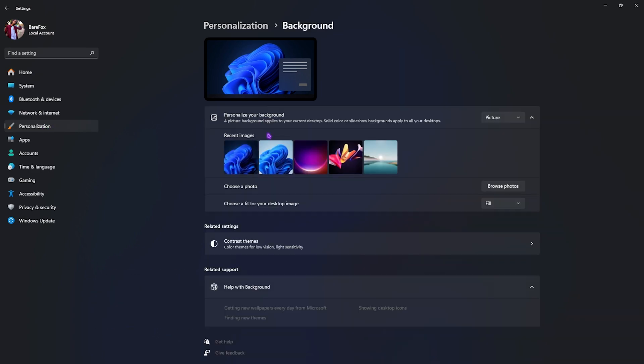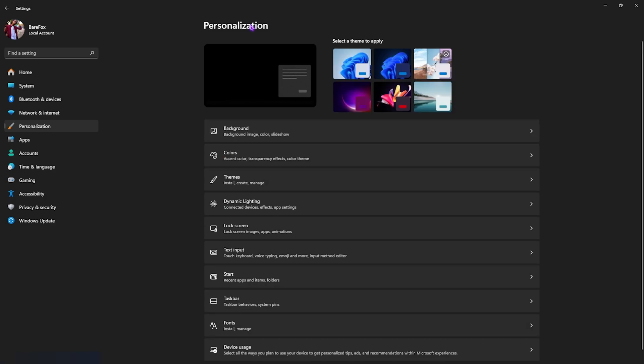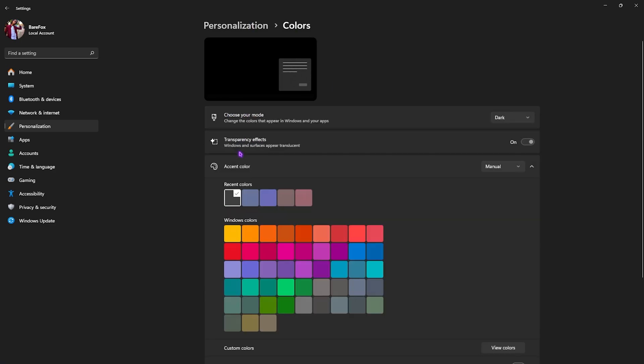Head down to Personalization, then go to Background. Make sure to select a solid color — you can choose any color. This will give you better performance right off the start because keeping desktop backgrounds might lead to performance issues. This might not give you a lot of FPS but it will help with some.